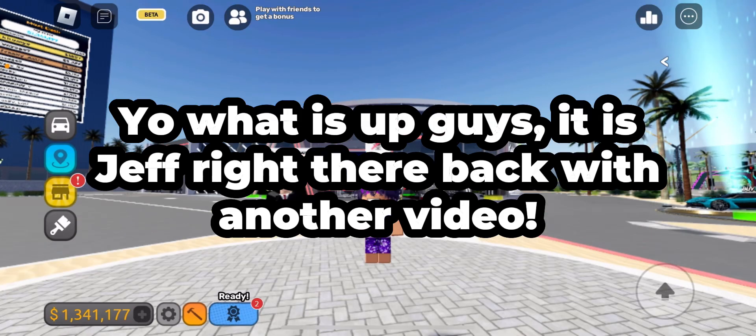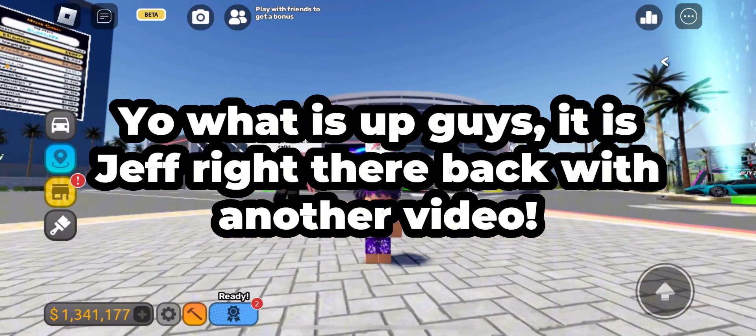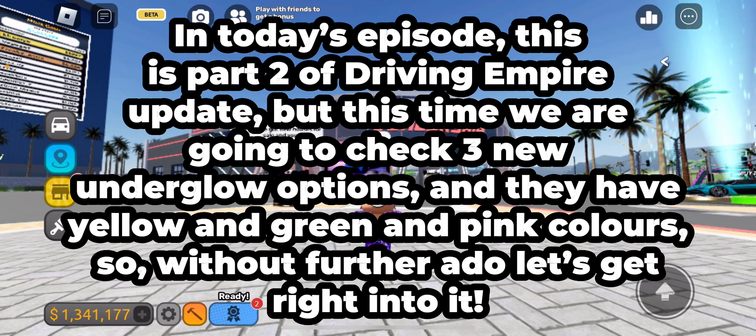Yo, what is up guys, it is Jeff back with another video. In today's episode, this is part 2 of the Driving Empire update, but this time we are going to check 3 new underglow options — they have yellow, green, and pink colors. So without further ado, let's get right into it.